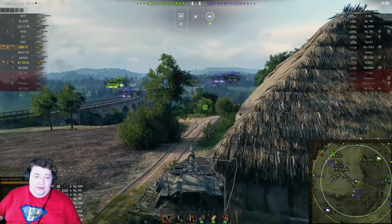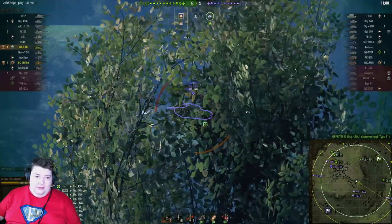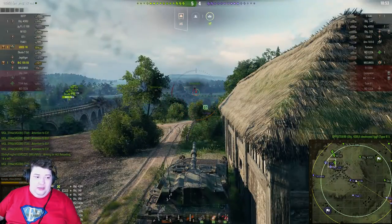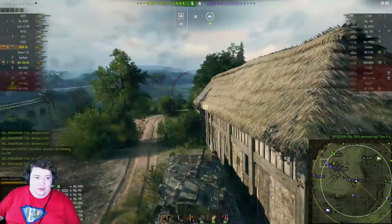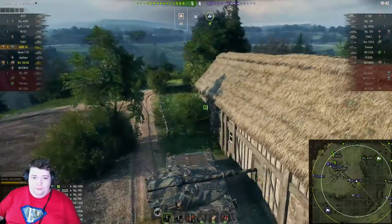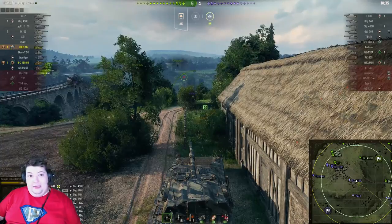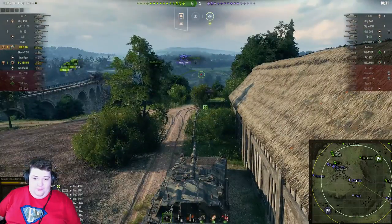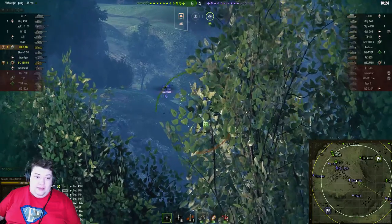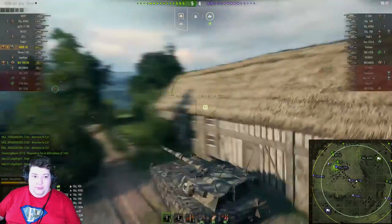No shots on the 140, still no shots on Type 61 — going back to the 430U who's still in the open. The second shot bounced as it went a little high and hit the turret. I'm just gonna hold this barrel in the same spot and fire one last shell as one of the artilleries brings a shell down towards him. You can hear something firing nearby but not able to pinpoint exactly where it is. If he comes out from behind this building he's gonna get incoming fire from the 140 and the 430U, assuming they haven't crippled it — it may have bugged out.